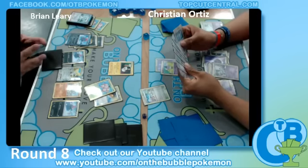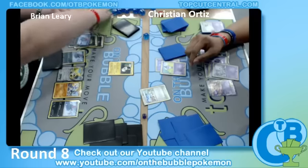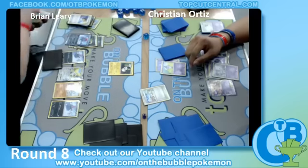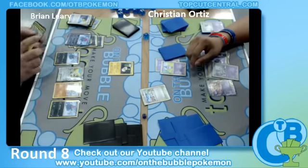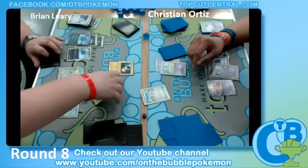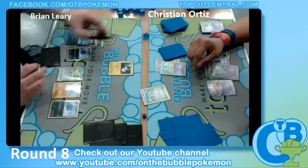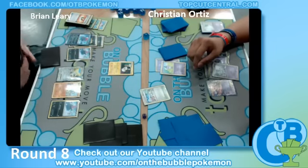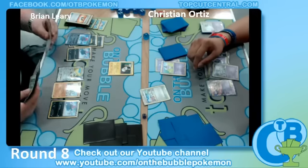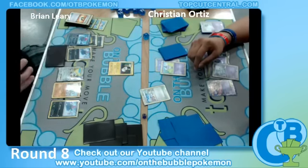We see a Level Ball for an Exeggcute, which means he's probably going to be getting it into his discard. This is going to play a huge role because when Gothitelle comes out, it's going to be a lot harder to draw Pokemon. So when he has those Exeggcutes in his discard, that's an automatic 90 damage. If he runs four Exeggcutes and can get another one in the discard, he would just have to discard one Pokemon each time to knock out the Gothitelle.